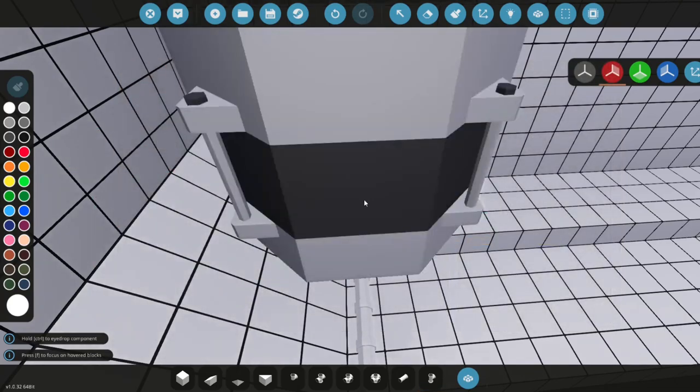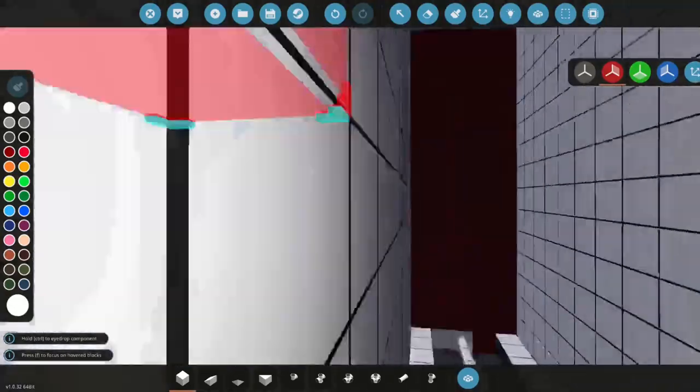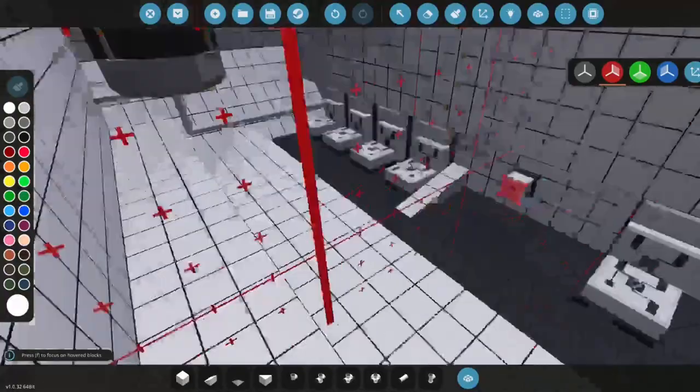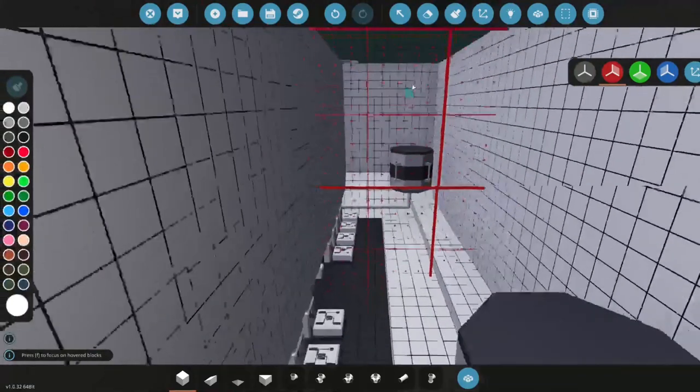On the propulsion system, let's add a generator so we generate power when idle. That way we don't waste fuel on nothing and we also don't lose our battery when the engines are on.